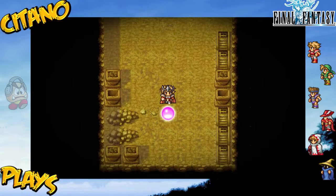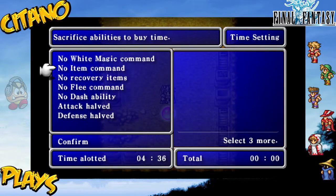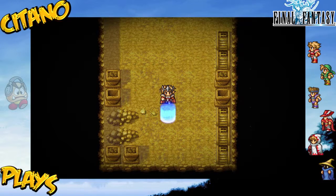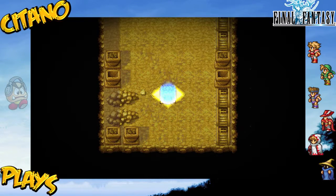The light of time again: those who seek to traverse my halls must first provide an offering. Now you see you get even more time options. No flee and dash gives even more time than before, while attack health and defense health only give about a minute and a half — which is kind of crap. Let's just take the safety route and go for no flee command. Actually, let's go for no items instead — I think that's better. The timer only begins after you go through the next part, so check your stuff if you want to.